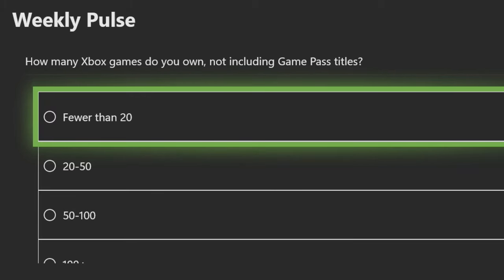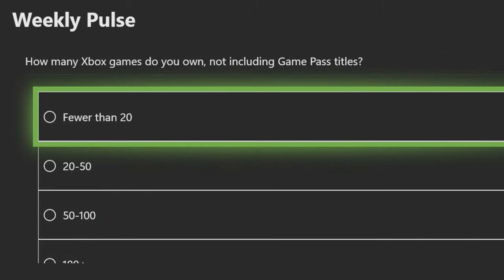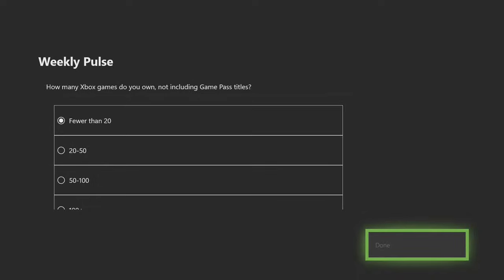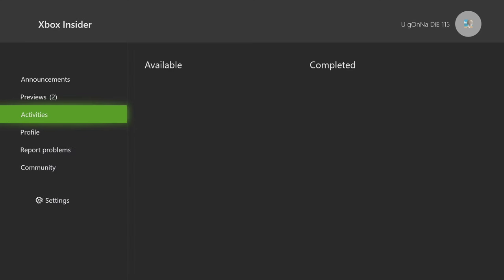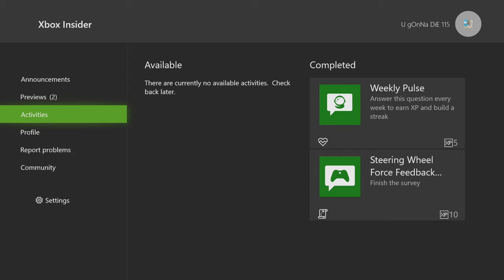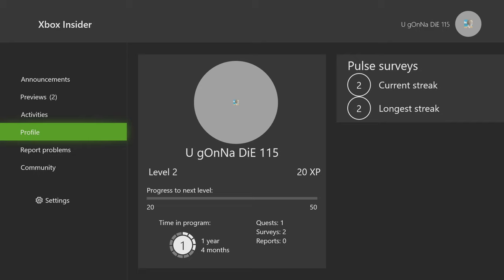How many Xbox games do you own? Not including Game Pass titles. Honestly it's definitely fewer than 20 - if you own over a hundred plus games you are ridiculous, but I'm going to go fewer than 20. There we go, that is the weekly pulse. Very simple - that should give me 5 XP and we are now level 2. That's my longest streak - two days. So we leveled up and what that means is that we should be able to become a Delta member now. I go to my profile, level 2, I got my surveys done and we're on that two-week streak.